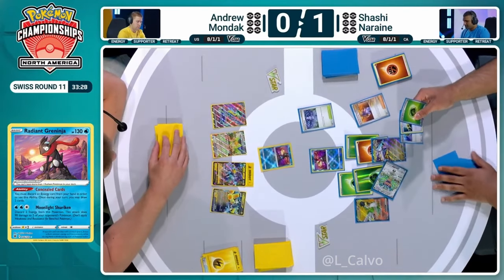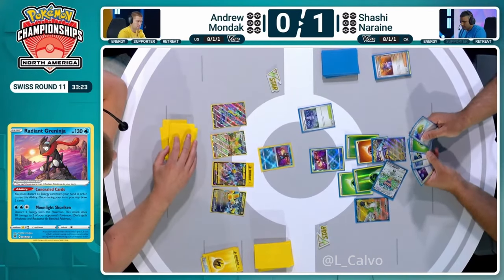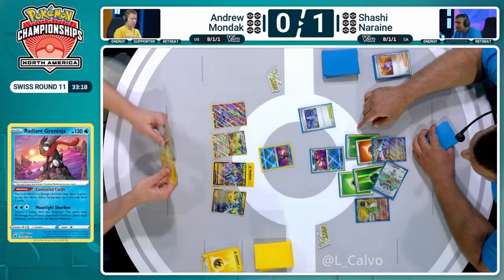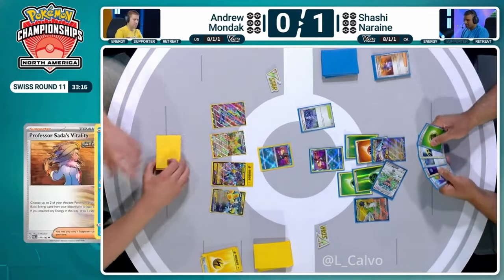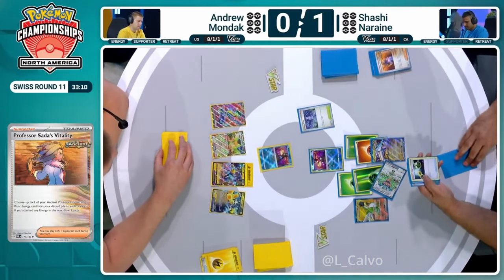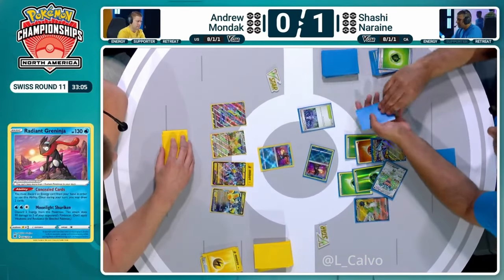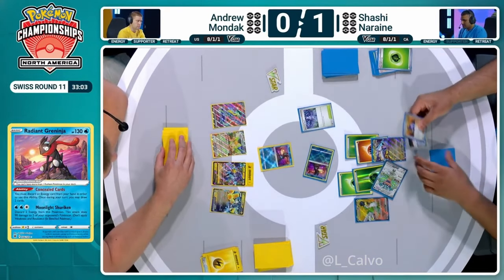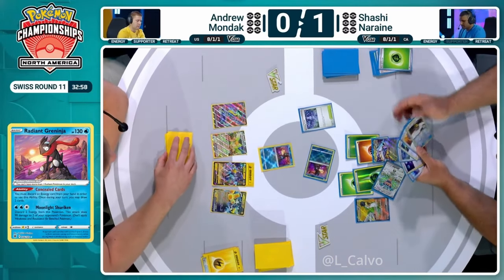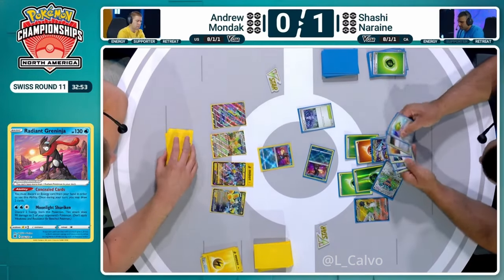Can Shashi find any more draw here? Yes — there's Nest Ball, Grass, and Energy Retrieval, so we do have a few more additional draws. We are still looking for Lightning Energy if he wants to launch any attacks, and it doesn't really feel that worthwhile to go through a single prizer, so Shashi may just continue to chill behind this Radiant Greninja. I don't mind this at all, because again, Shashi — very much like Andrew — is on a 2-2-2 prize map. KOing a Greninja for two prizes is absolutely worth doing. KOing a Greninja for one prize — what's the point? You've still got to take out three two-prize Pokémon whether you KO Greninja or not, and you're discarding energy. Why waste the resources?